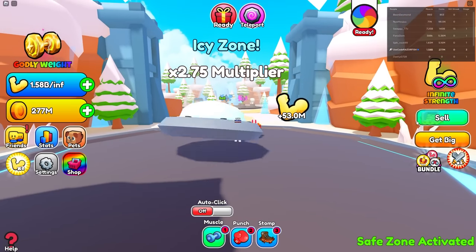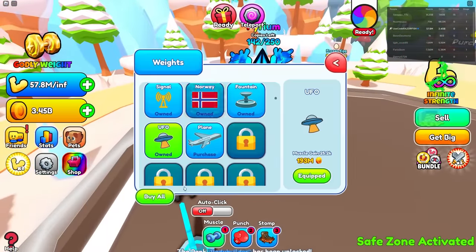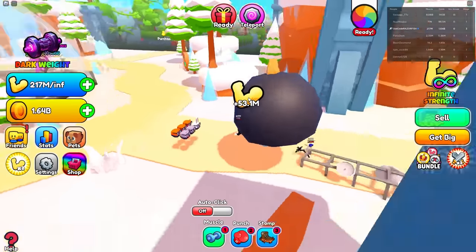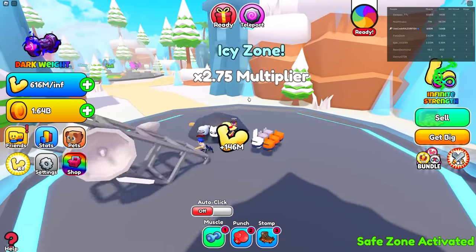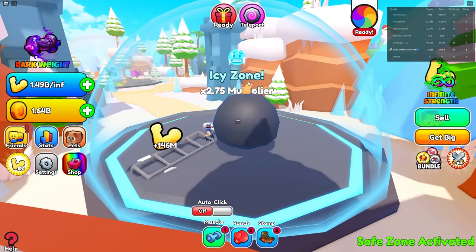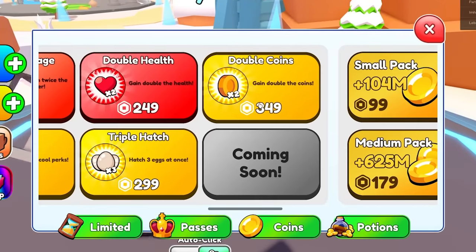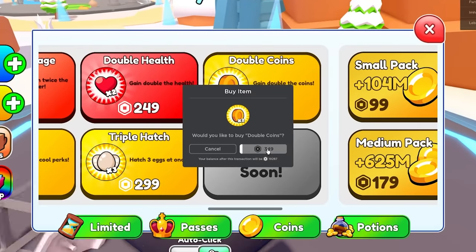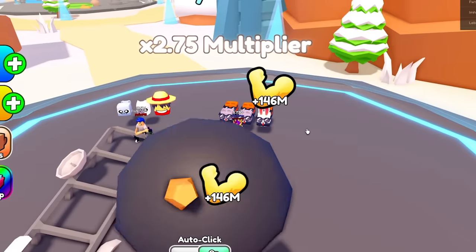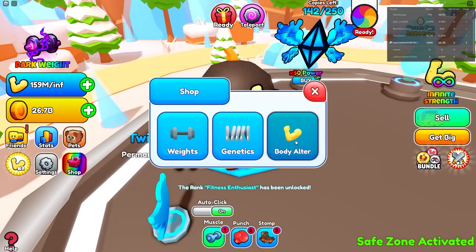Right now I gave 53 million over here. We can sell all of this — I got 3.45 billion, almost 5 billion. Once I get 5 billion I could rebirth again. This gives me 146 million with a 2.75 multiplier. I have an auto clicker on — that's free. And dude, there was a double coins game pass I didn't even notice. We're gonna buy that for 350 Robux. Now I'll get double coins — that's actually really, really good. When I sell, I got all the way up to 26 billion.